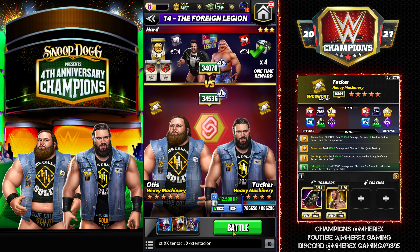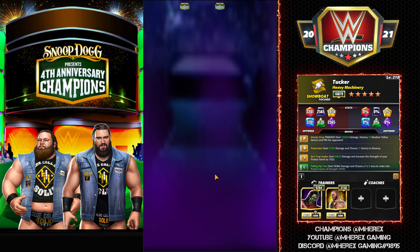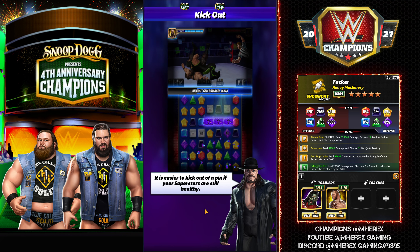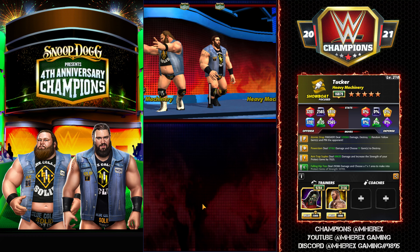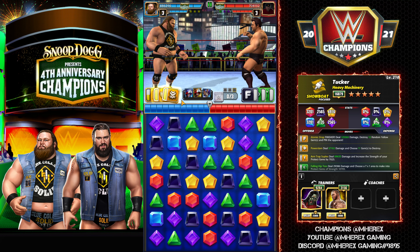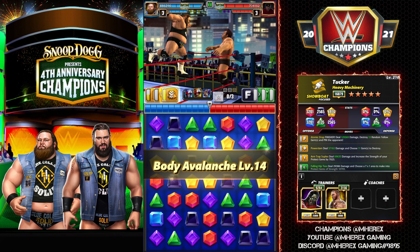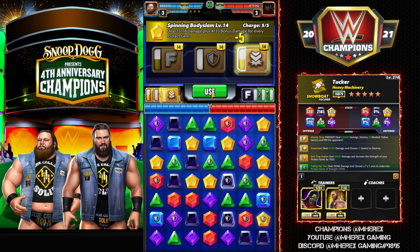Let's get in here and take a look against the Foreign Legion on the road. They're both strapped up and Volkoff even has his gear. The triple yellow moveset with Otis is quite good — it's powerful — but it does rely on a yellow match to start, which we have here. You want to lead off and drop those 16 protect gems on the board and then deal a bunch of damage.